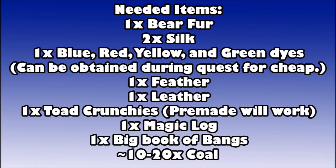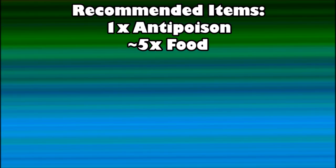For your first inventory you'll need that piece of bear fur, the two silk, the feather, the leather, the magic log, the Big Book of Bangs, and any recommended items. Recommended items are one anti-poison and around five food - you probably won't need all five as there's only one combat scenario where you fight a regular mourner NPC. Once you kill the mourner you can drop the food. Also make sure you have seven free inventory spaces to pick up everything the mourner drops.